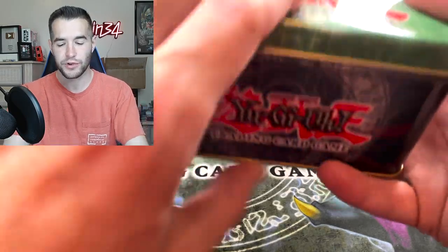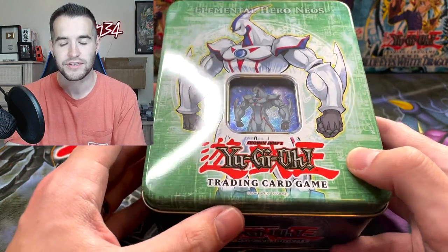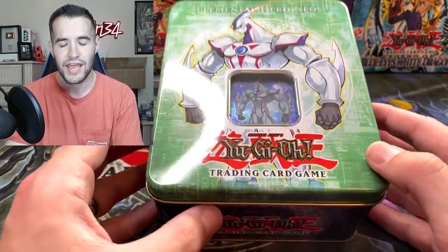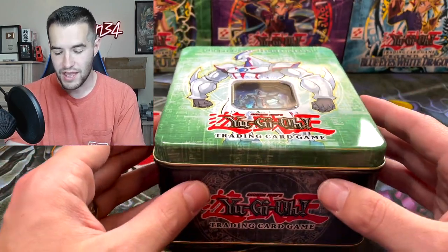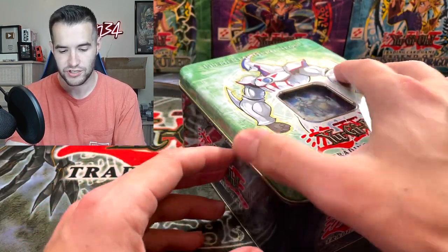The first one we have is Elemental Hero Neos. This one is actually open — the guy I bought these from said his son ripped open the plastic. But inside the packs are sealed and the promo is good to go. The rest of them are sealed. I bought two from him, so let's just do the open one since we're going to open it anyway.